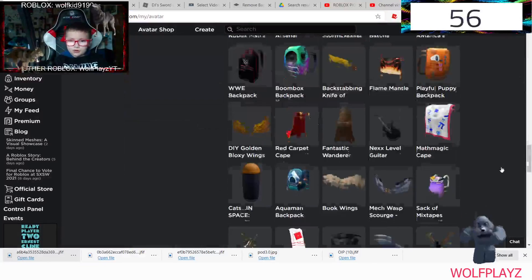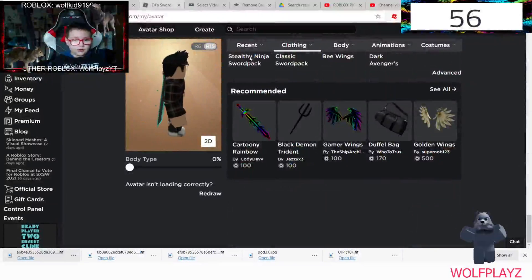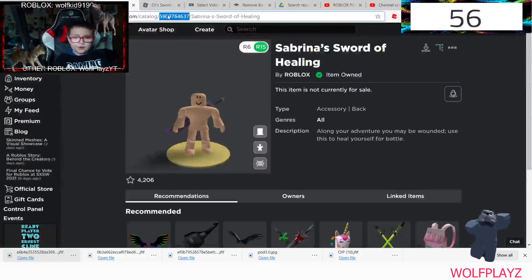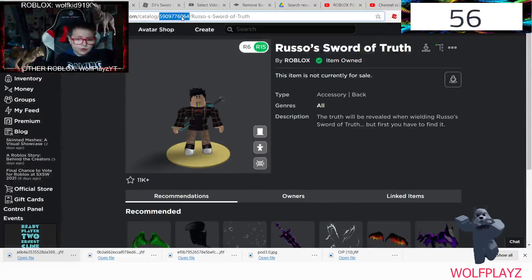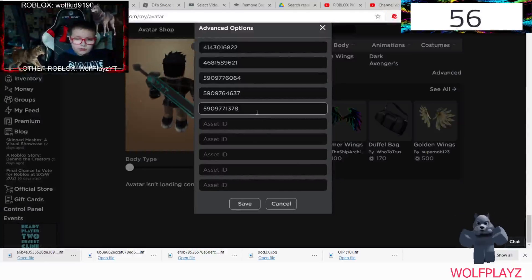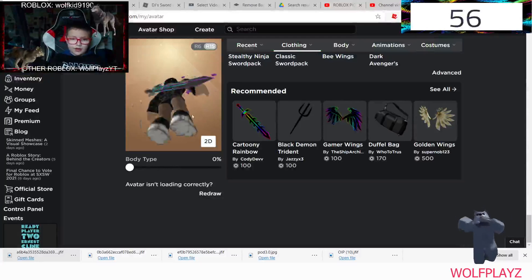You don't have to do these in the same order I do. Scroll all the way down. If you already have one of them equipped, you don't need to equip it again, but you can. So then you put back that one. Then Russo's Sword, then DJ Sword. You put it right there like that, then you save, then you save again. Then you should have all of them like this.